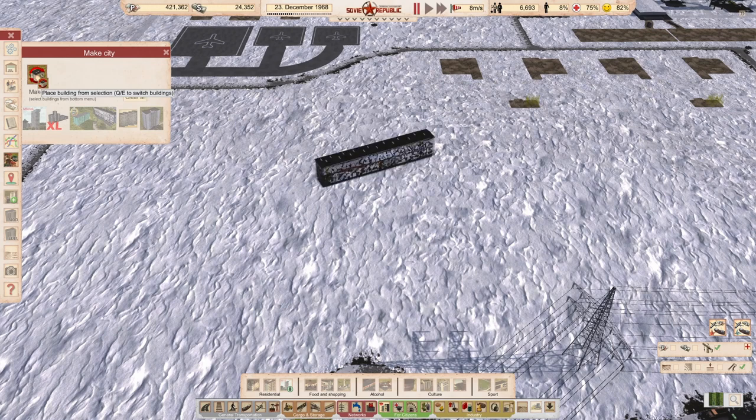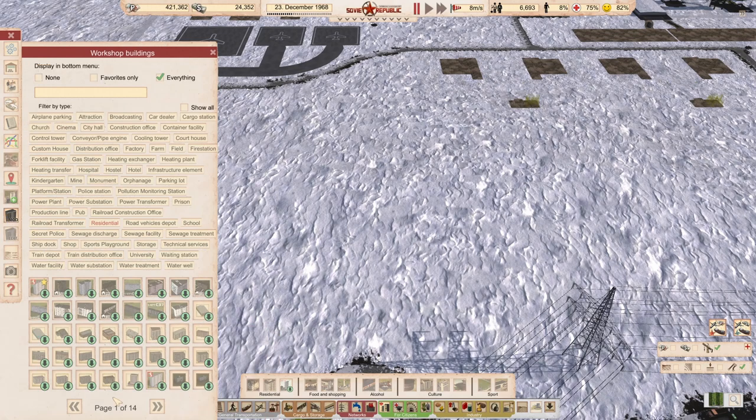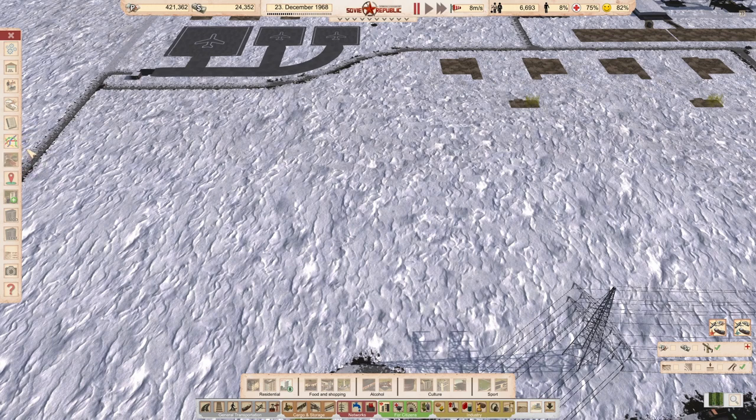For people who have a lot of buildings like I have — I have 14 pages of residential — this is, I think, a very handy tip.